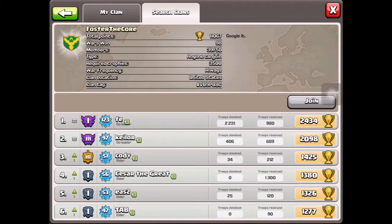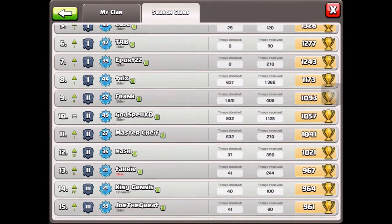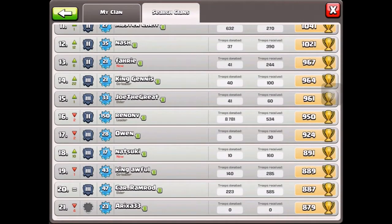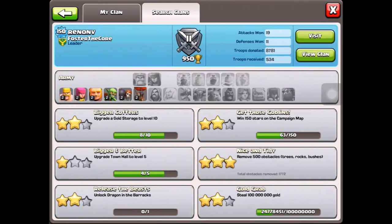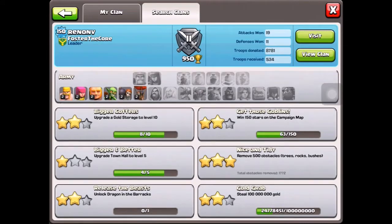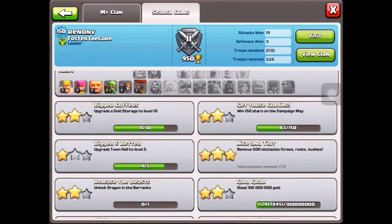The clan has 39 out of 50 members. This guy is level 150, which is insane — Reign Known, level 150. As I said, he's the leader of this clan and he has level 2 troops. He doesn't even have wizards or balloons.